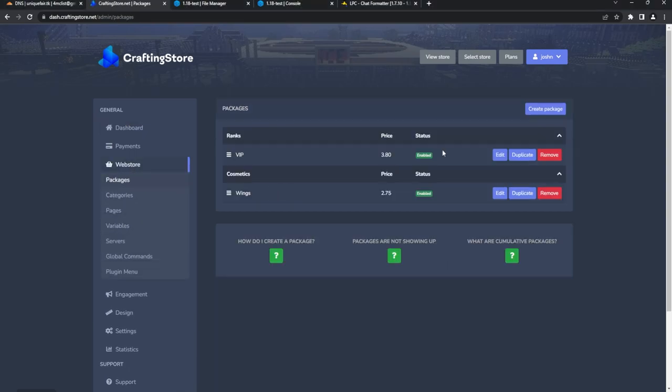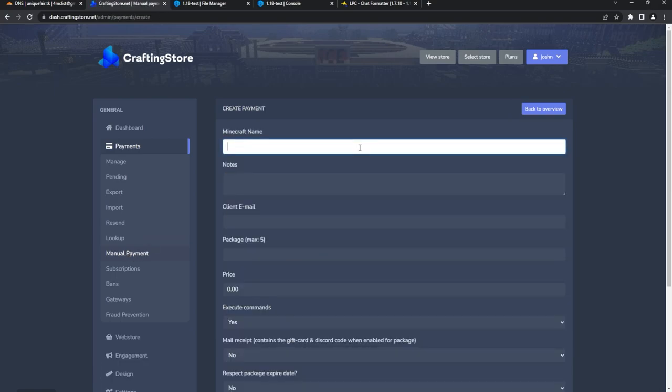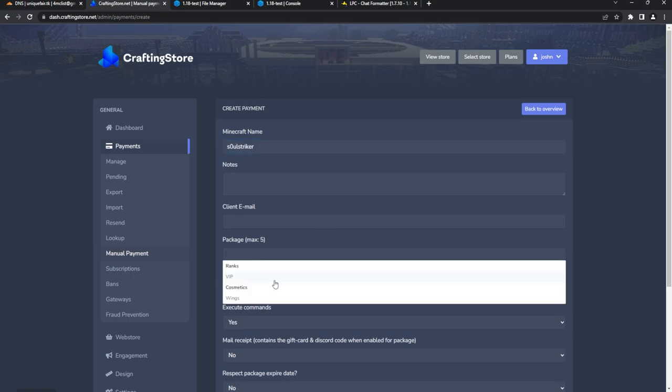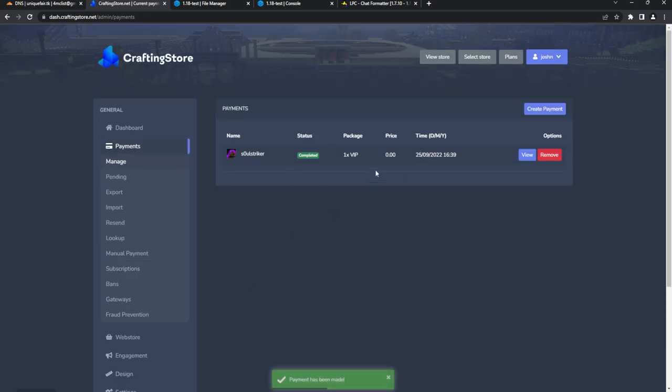For testing, go to Packages and review the commands — I set the parent with the proper LuckPerms command to set VIP, plus a broadcast to the whole server. To test, go to Payments and scroll down to Manual Payment. Enter your Minecraft username — mine is SoulStriker — select the VIP package, run through executing commands, and make a manual payment. It shows as Complete, so send the transaction to the server.